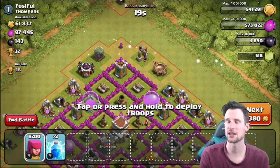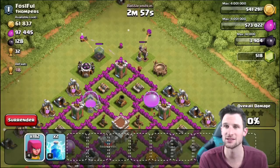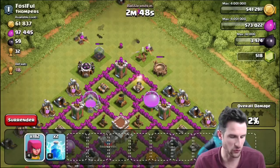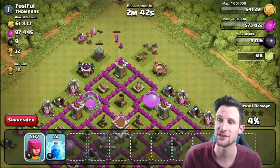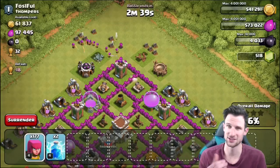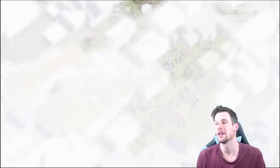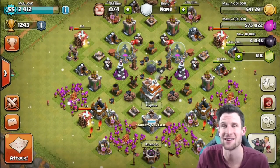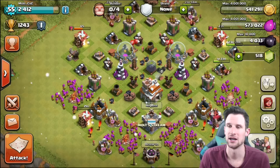We found a base — not too crazy, but we'll take it. Dropping off archers up here to take out the dark elixir. Any time I find something like this I just drop archers and take it for free. It was about 100-and-something dark elixir, and with 177 archers still remaining I'm not worried about trophies. Got 143 on that one. Letting army camps refill — we're at 4,000 dark elixir right now.